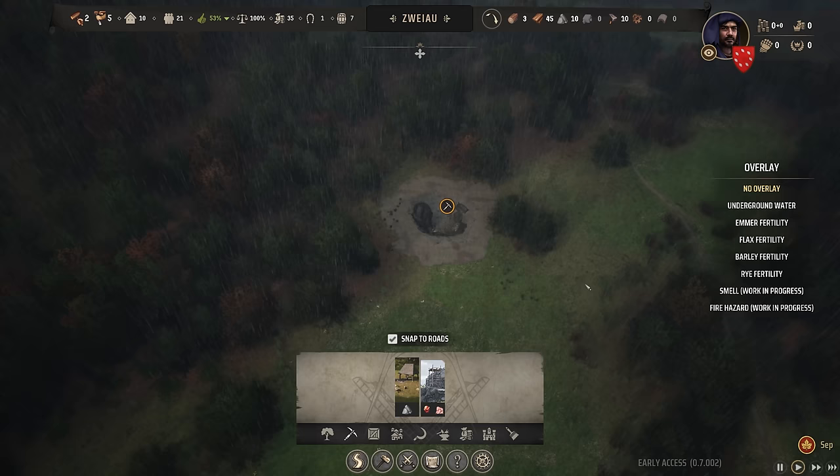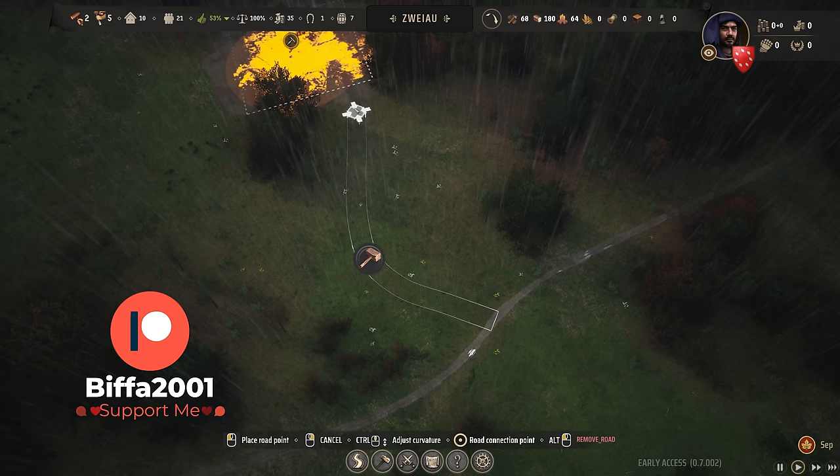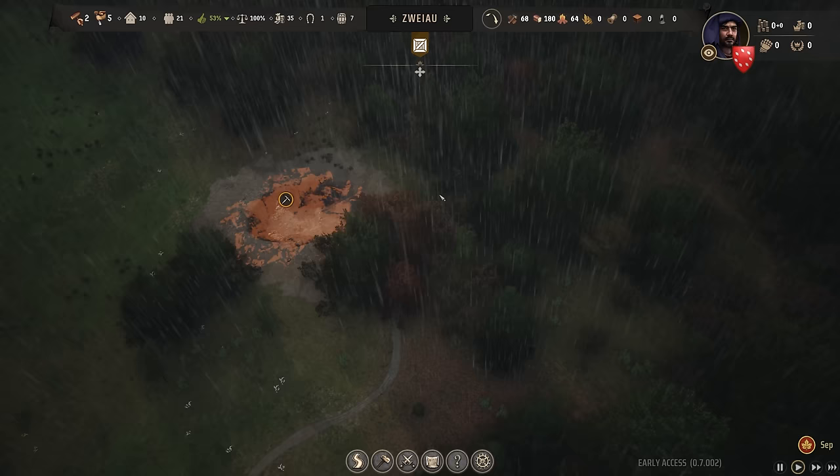We've got a path that comes up here, so maybe we could add a little road. Let's come up through the trees and wind it up there so they can get nice and close. I'm going to bring it to the front entrance. We'll build that — maybe lose a couple of trees along the way. This is going to start getting us iron and stuff.